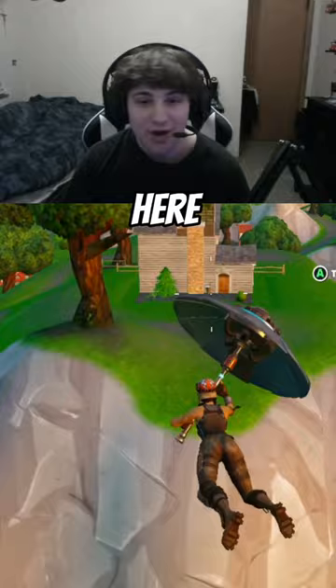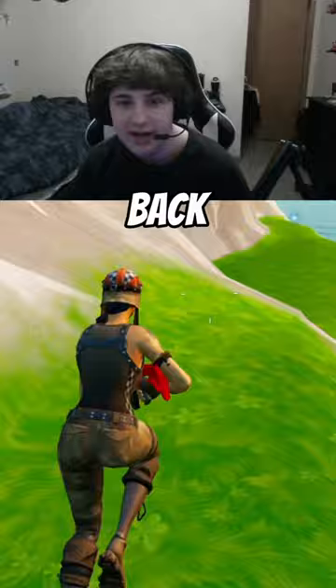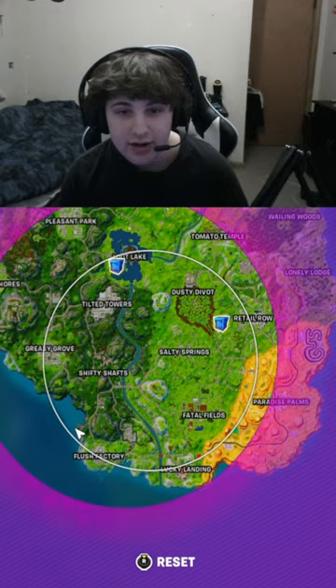Now in this game, the Storm Circle closed around Flush Factory. So what you want to do is literally just hit a rift right here — there's another hidden one right by the house — and then go ahead and head back towards Flush Factory. On the edge of the map by Paradise Palms and over here, you have opportunities to get rifts all over on the side. So we're just going to sit here and wait until people die.